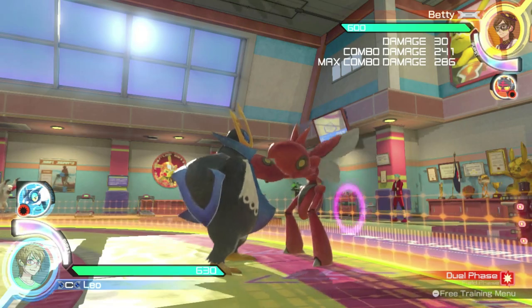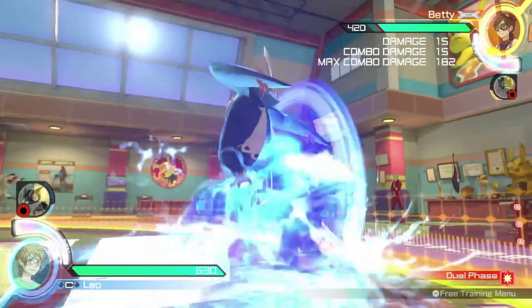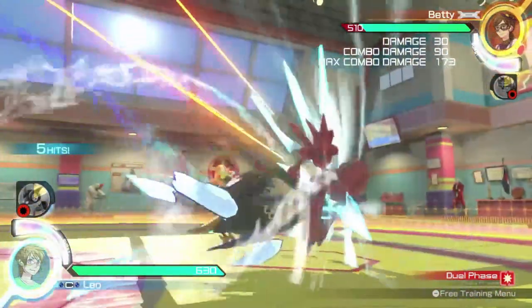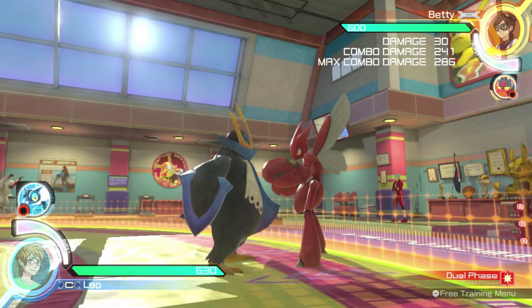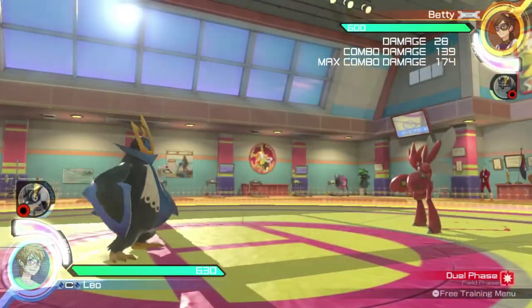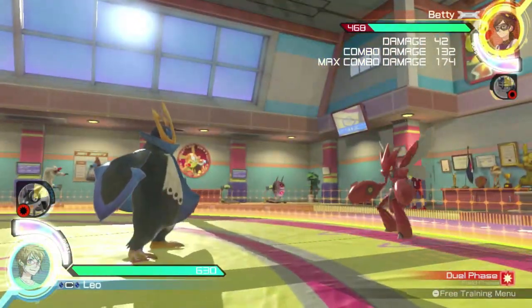Pressing the B button after Aqua Jet will make Empoleon use Surf. Surf sends a huge wave forward, doing multiple hits of damage and carrying the opponent forward. Surf is an amazing way to add pressure against the opponent's shield. Pressing the Y button after Aqua Jet will make Empoleon use Cut. Cut slashes against the opponent, pushing them away and stunning them against the wall, providing more time to follow up with a combo.